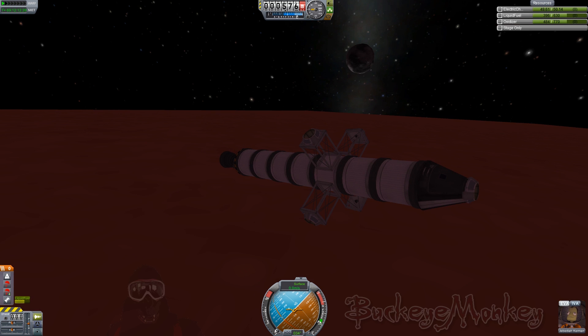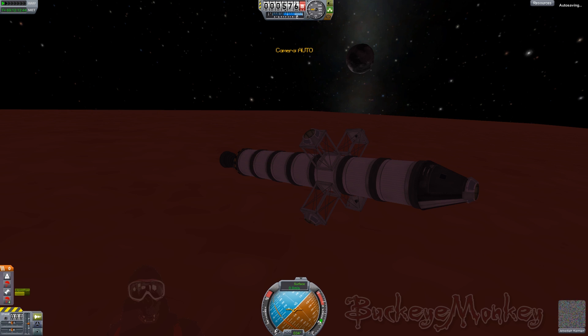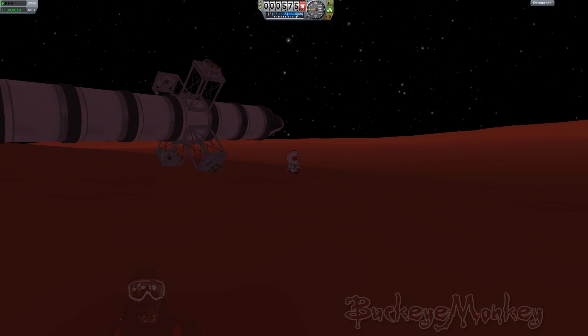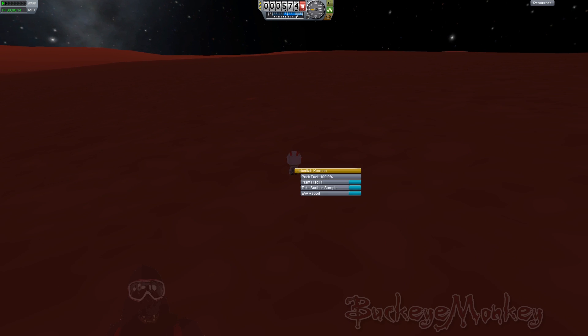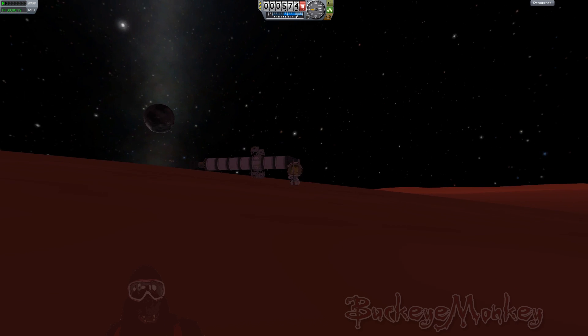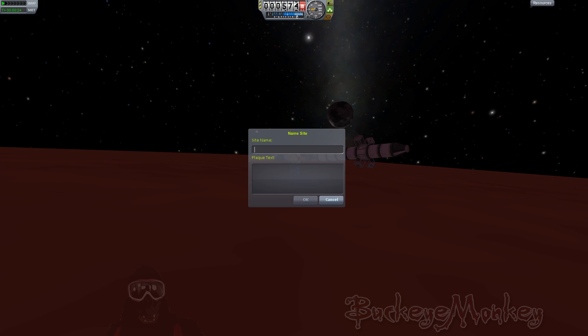So I had to go with the highly sophisticated land and fall over technique. There is Ike in the background, silently judging our playstyle. Now it's time to EVA — and I accidentally hit the button again and get some boots down on the red planet. Let's mosey on over a little bit to plant our flag decently far away so we don't knock it over when we're attempting to get back up off the surface. Let's set down our Buckeye Monkey colors and claim Duna for all monkey kind. Duna landing one — and for our plaque text: Yeah, we did it! Alright!